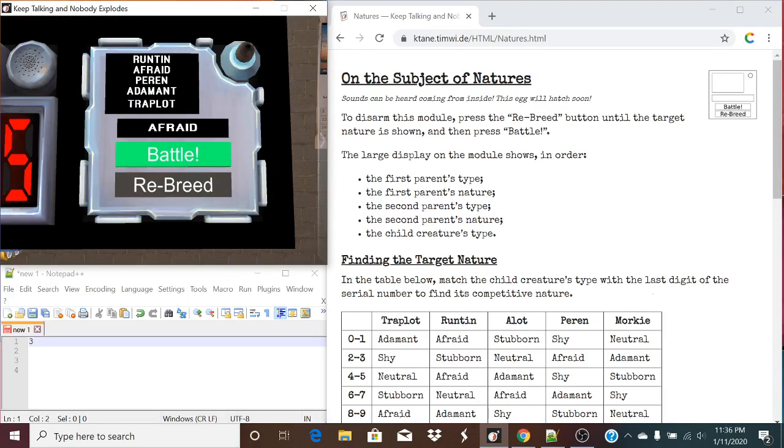This is a rather quite simple module. This display shows us, in this order: the first parent's type, the first parent's nature — afraid — the second parent's type, the second parent's nature — adamant — and the child's creature type — Traplot.